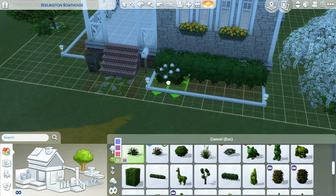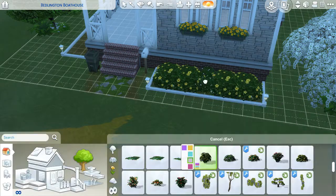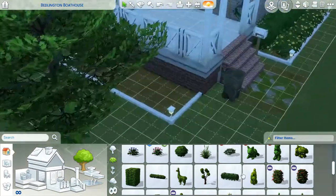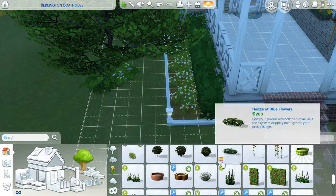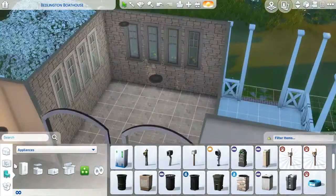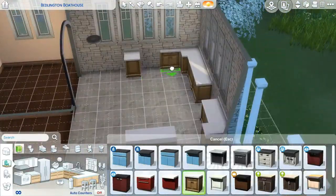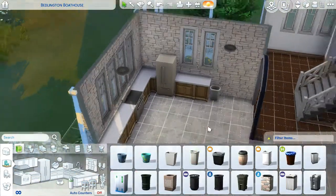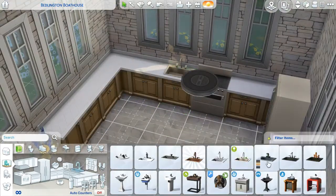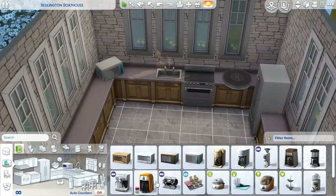I feel like I would have liked it if I had done that, but I didn't really think about it until now. There is no CC in this house, so you guys can definitely go and download it on the gallery — K-I-T-T-I-P-L-A-Y-S or hashtag Kitty Plays. You guys are definitely gonna need Cats and Dogs obviously, because I used a lot of Cats and Dogs stuff. I also put in a dog bed and dog toys, though I can't remember 100%.